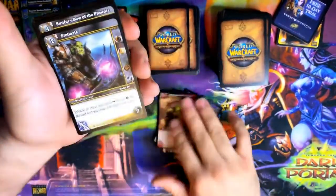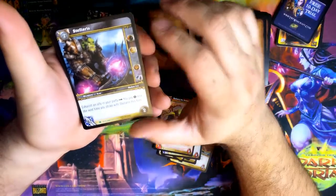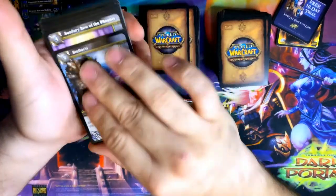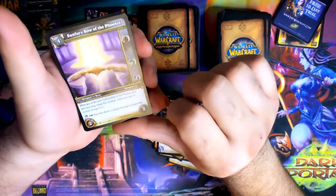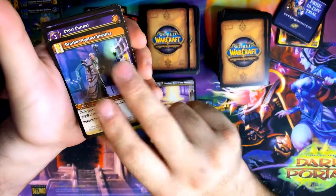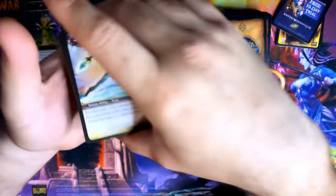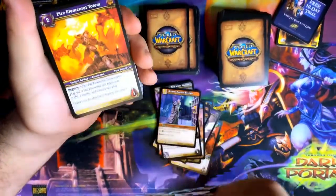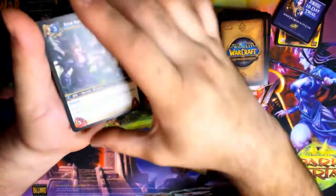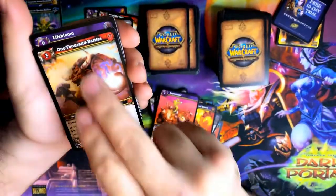Alliance and Horde characters. An axe — I like that. Usable by hunter, paladin, shaman and warrior. Interesting. Some Fury Ball of the Phoenix, Brother Against Brother. Yay, mage abilities — my main character in WoW is a mage. And Fire Elemental Totem — shaman. I play arcane, so I don't really care about frost. Icy Explosion.